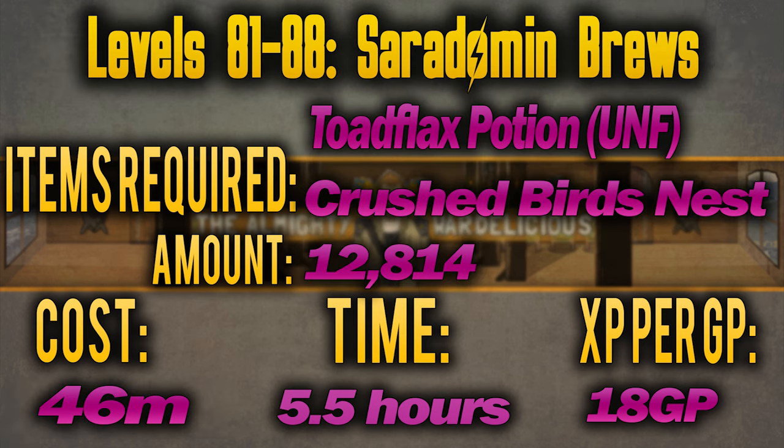From level 81 to 88 you're making Saradomin brews using crushed bird's nest on a toadflax potion (unfinished). You need to make 12,814 of these at nearly 20 GP per XP — this is where the cost really starts to add up. It will cost you 46 million and take 5 and a half hours.